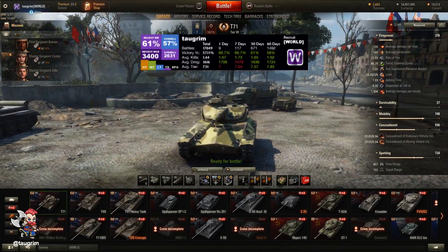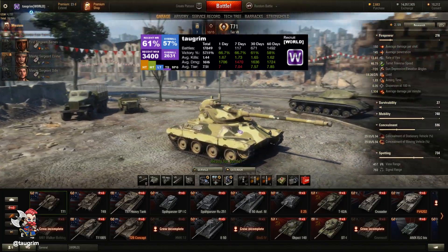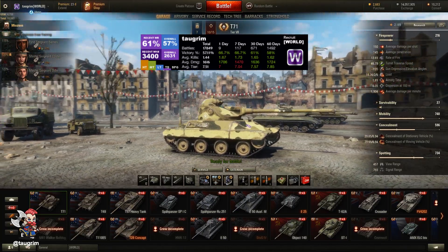In today's episode of The Road to Unicum, we look at the T-71. This is a tier 7 American light tank.